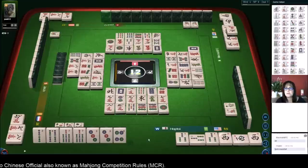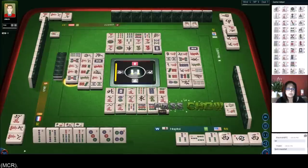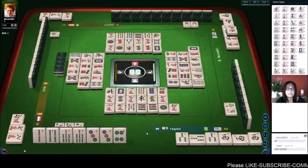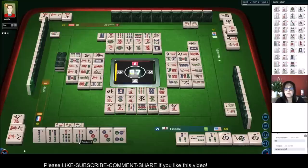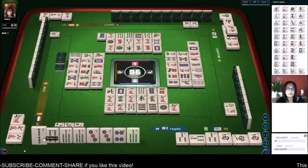One, two, three more pings and we have fresh tiles. I'm thinking discarding the seven bam would be the safest discard. We got it!